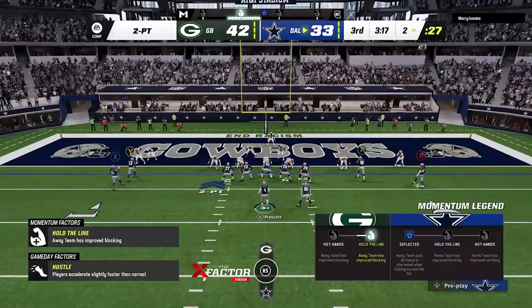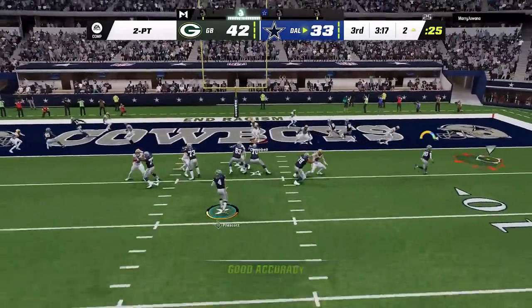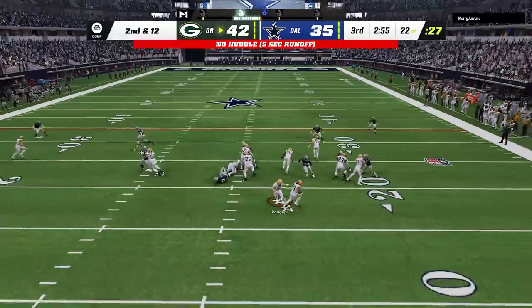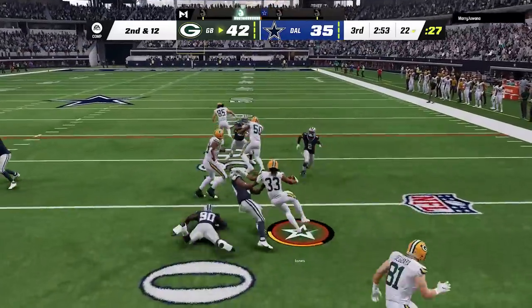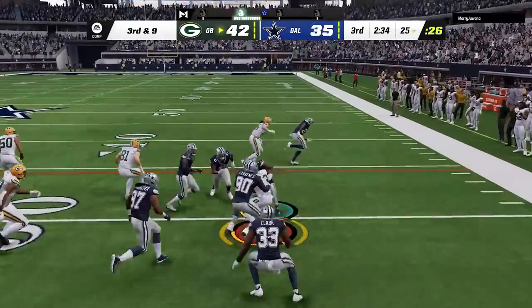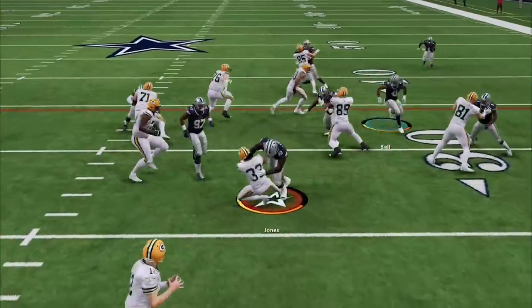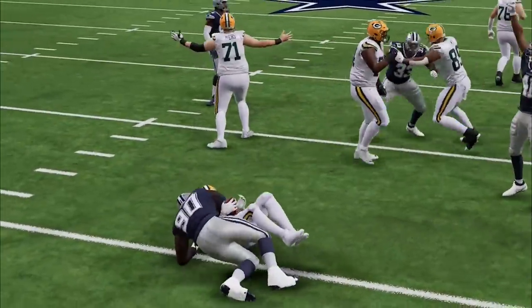We have to go for two here at some point, so I switch over to one of my all-time favorite plays in the drive age wheel, as this route is almost unstoppable. We can score as much as we want on offense, but on defense we need to stop. We start off pretty good, shutting down his run plays to get him into a third and long, before he runs it again to get to fourth and four, that we snuff out in the backfield for a loss.